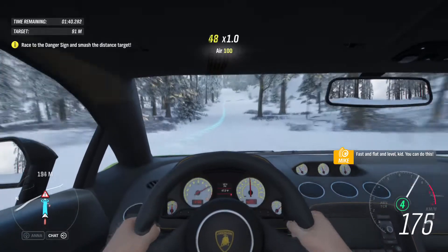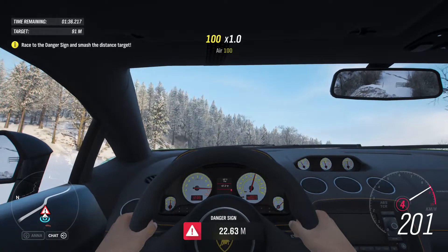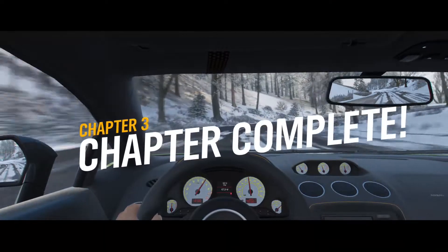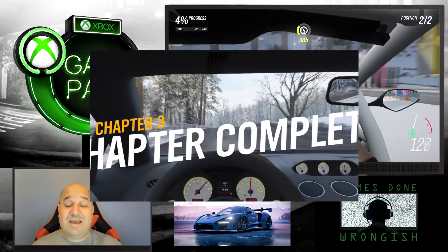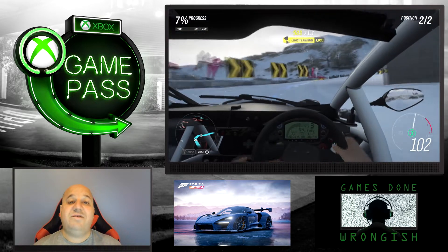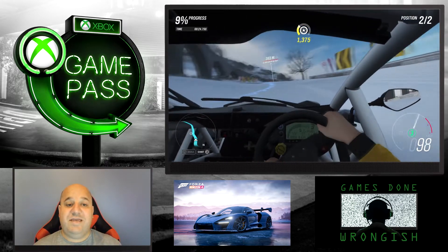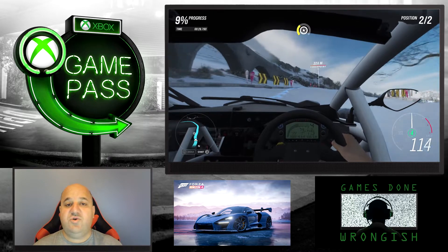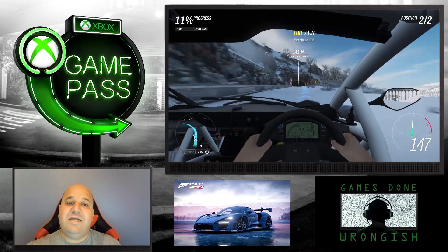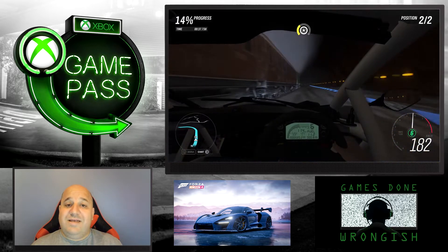All of this is to gain influence to get through the four seasons and into Horizon Life, which is the main game. The problem is, once you get into Horizon Life I feel you've already done a lot of the fun stuff — there isn't that much left that I'd consider as fun. That said, all the event types are fantastic: dirt races, cross country, sprints, midnight street races, drag racing, and drifting.